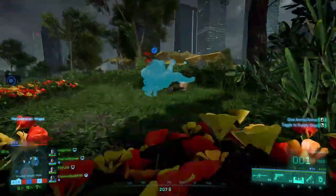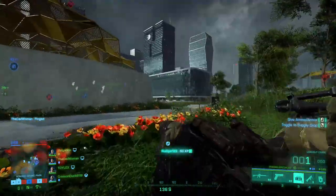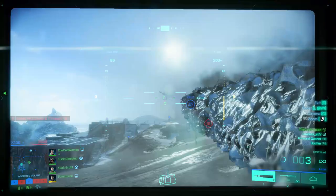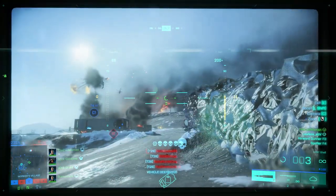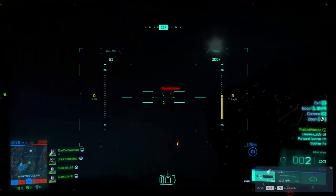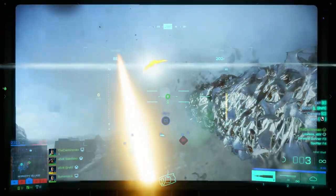Angel's trait is called Trauma Specialist and just like Falk's ability it allows him to revive all of his allies with full health, but in addition he also fills up their armor to 20 points. And that's it for today! I hope this video gave you a good overview of all the available classes of Battlefield 2042. If it did, be sure to drop a like and subscribe to the channel to stay tuned for more content like this. Until then, thanks for watching — I'm the Catwoman and you are awesome!